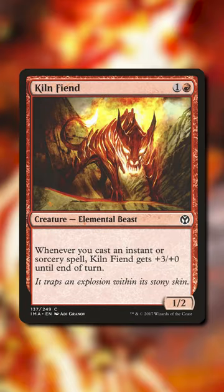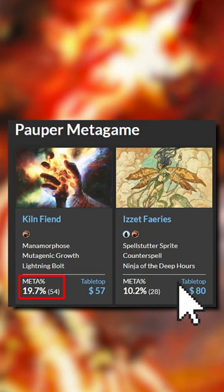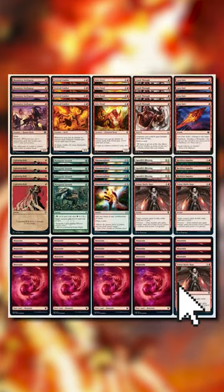Kiln Fiend is taking over Pauper, and the deck only costs you $50. If you don't believe me, then you need to see the almost 20% meta share it has right now.